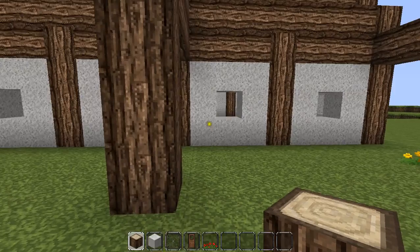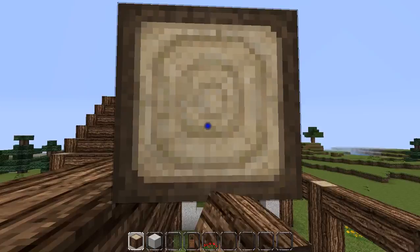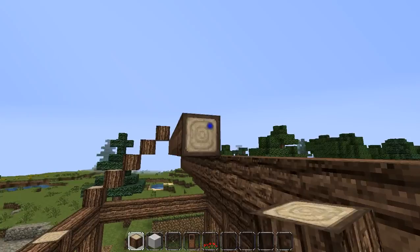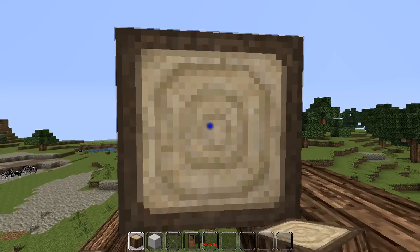Preferably use a gray material — probably easiest stone — but whatever you guys prefer. You can use that on top as an extra cover; it just helps with the actual design and looks decent. The wood is just for aesthetics on the inside, so it actually looks like it's got wooden timbers.